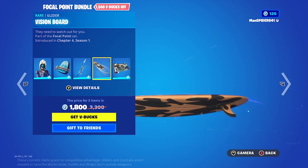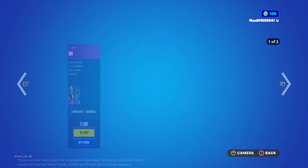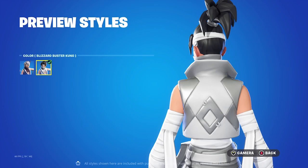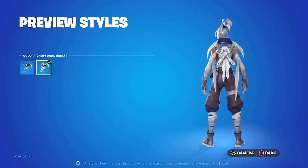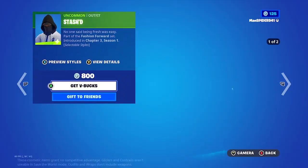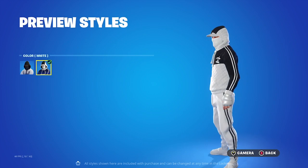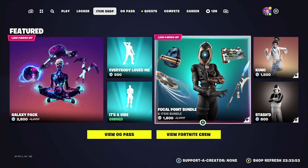Division board with just one style, and Controlled Focus. Then we got Kuno at 1500, with Blizzard Buster Kuno and her dual combo style. And then we got Stashed, which has two styles — default and the white — at 800.